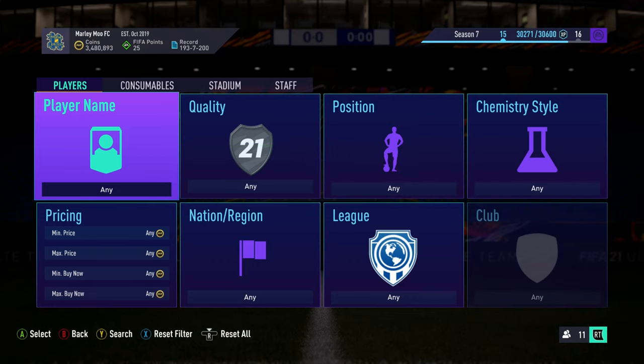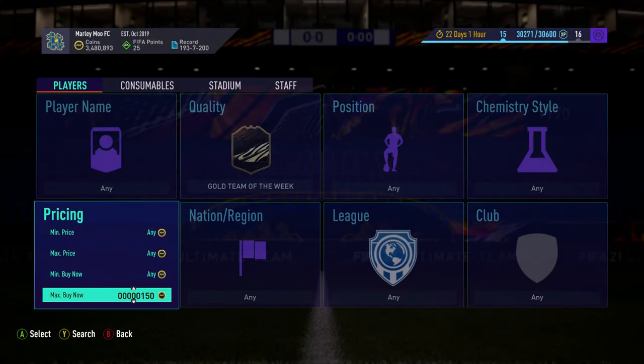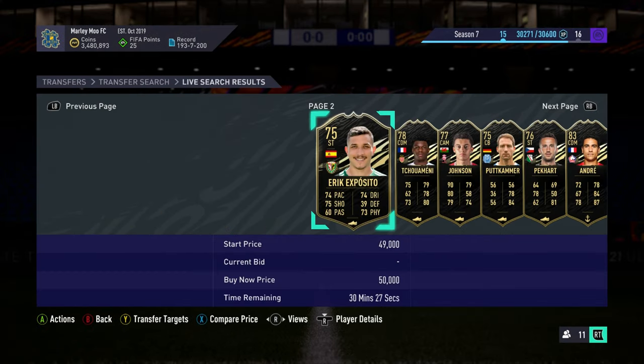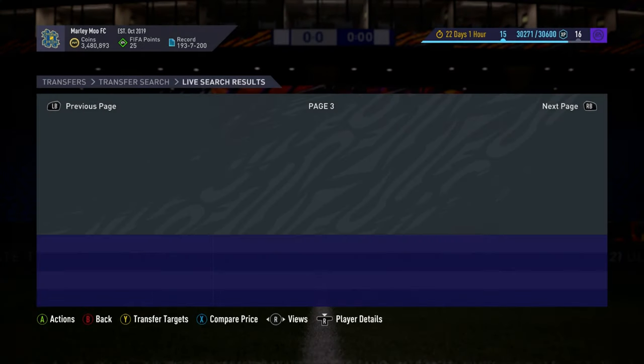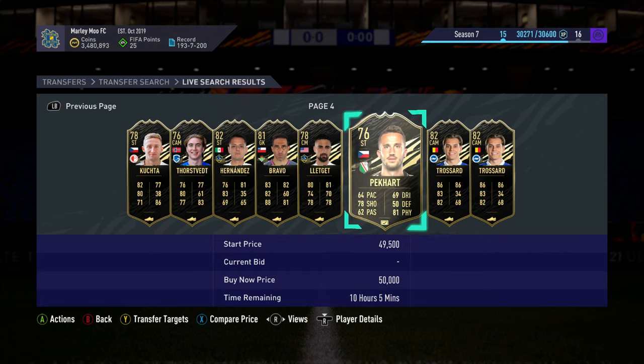So the first one guys is going to be a method to invest in. Basically at the moment you'll see here, gold Team of the Weeks are around 50k a card. If you look here, they are literally 50k. Any single player - obvious players like Cancelo are 50k. These might be deals, there could be deals on here. This is the perfect thing to go and do.